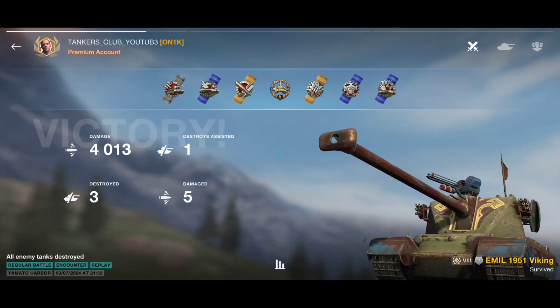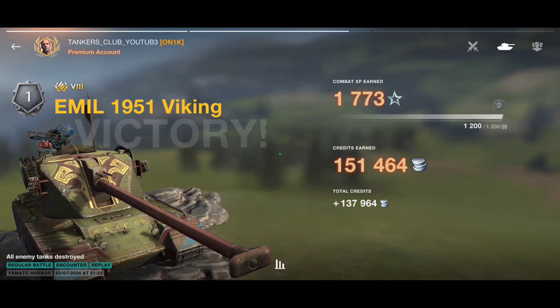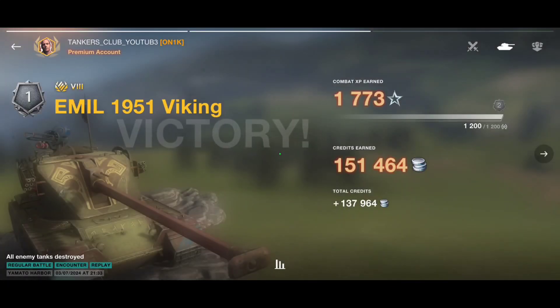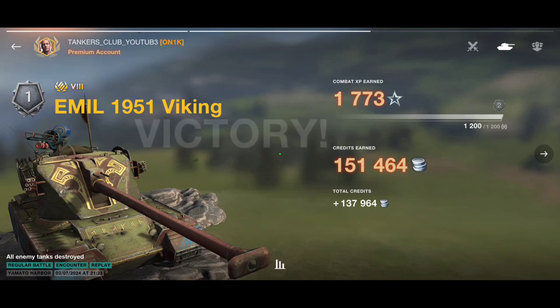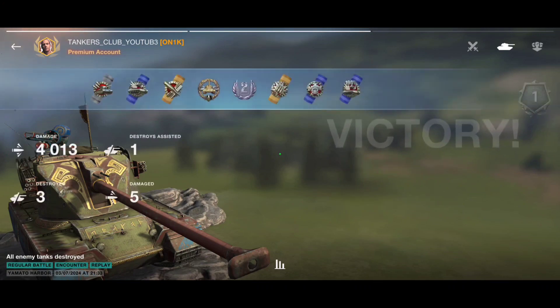This is the standard normal gameplay everyone should play with this tank. You're not going first line because you have no armor, and after firing three shells you have a long reload. Play second line, use mobility to relocate when needed, and engage from distance if possible. Sometimes when you're sure you can finish an enemy you can rush in — it always depends on the situation. That's what I tried to show across these two battles.